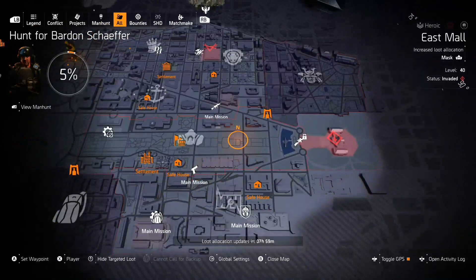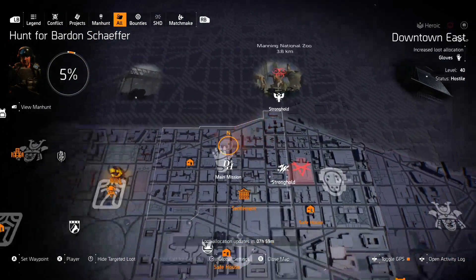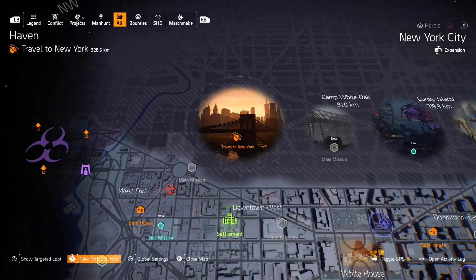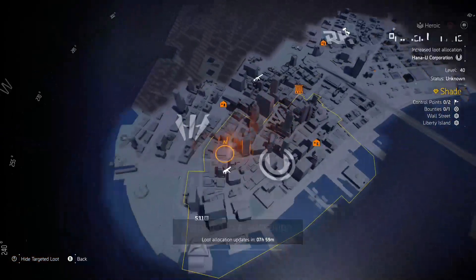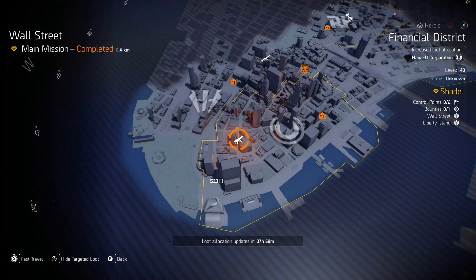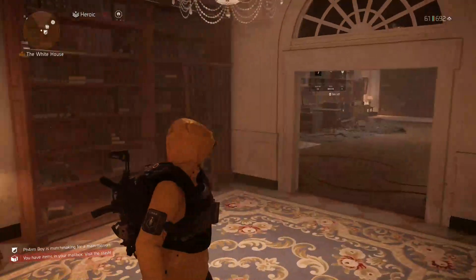And for SMGs — looks like that might be in New York today. Go over to New York, yep there it is. Get your buddy who already has the Backfire exotic SMG and go grind Wall Street where targeted loot is SMGs. Get your buddy to have one drop for him and he can share it with you.